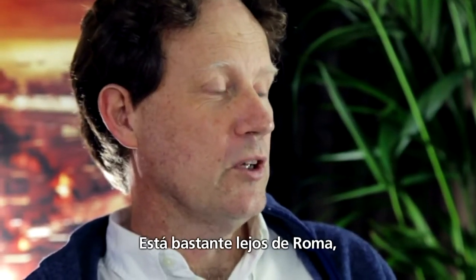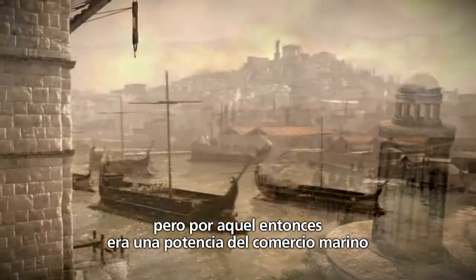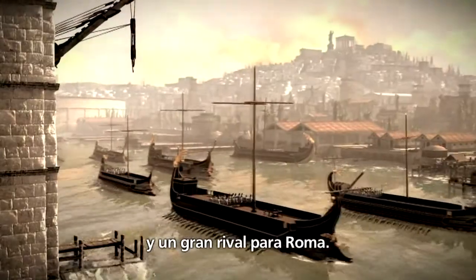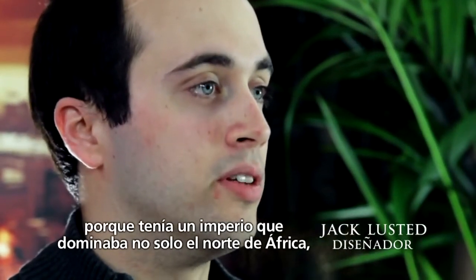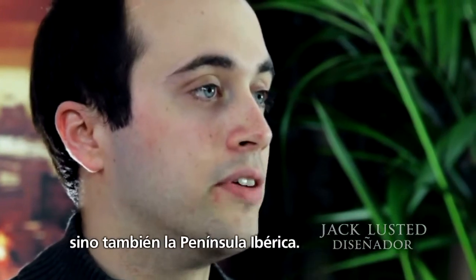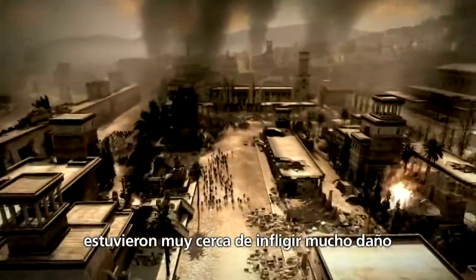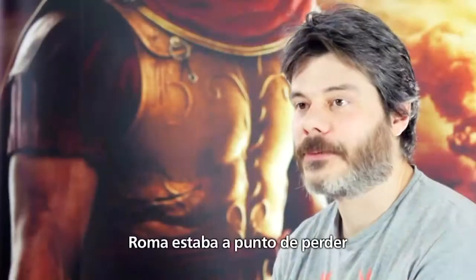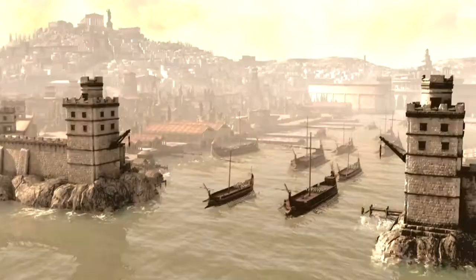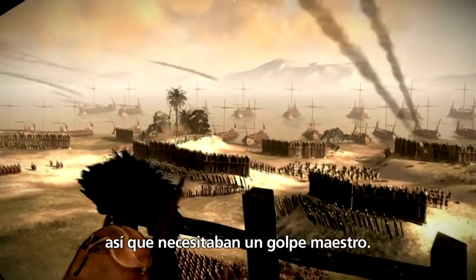Carthage is on the North African coast. It's quite a long way from Rome, but at the time it was a major trading sea power and a really big rival to Rome. Carthage is a huge problem for Rome because it had an empire which dominated not only North Africa but also Spain. At one point the Carthaginian armies got very close to dealing a lot of damage to Rome, and they thought it was about time this should all come to an end, because Rome was really on the cusp of losing the war.